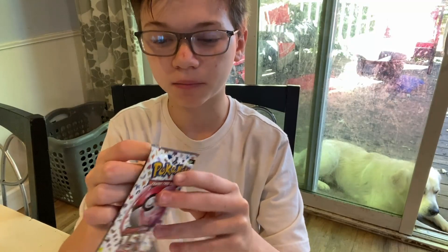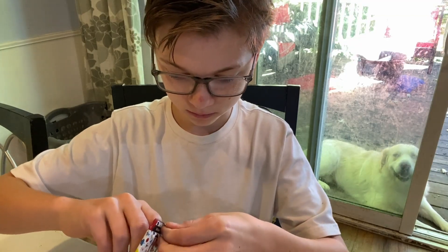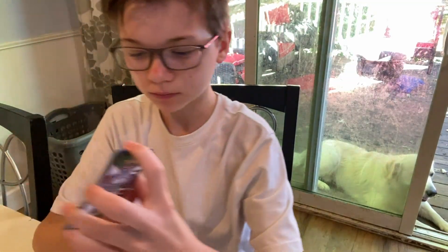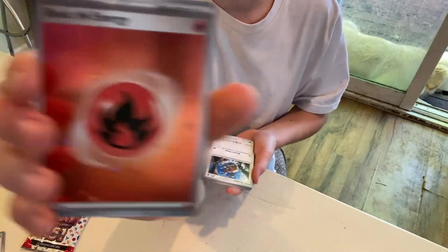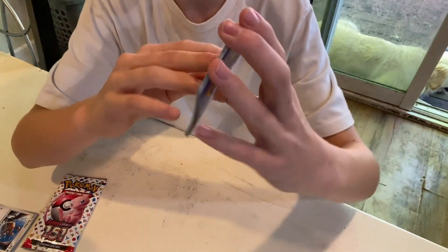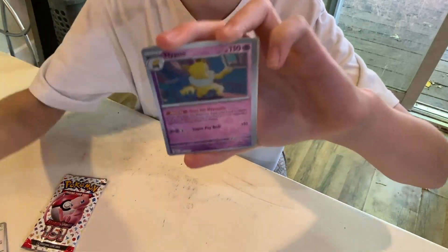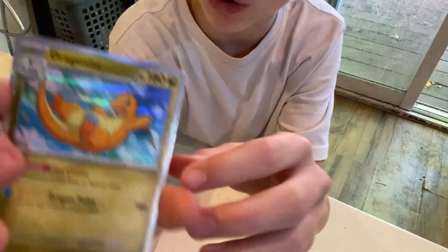Pack number three. These packs are a lot easier to open. Let's see what cards we get — let's take out our code card. We have a shiny fire energy, that's nice. We have Doduo, Tentacool, Rattata, Squirtle, Onix, Dragonair, Seel, Hypno, Diglett, and a Dragonite. Let's go — Dragonite's amazing, honestly.